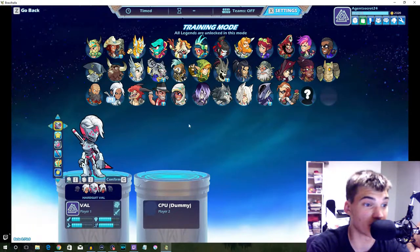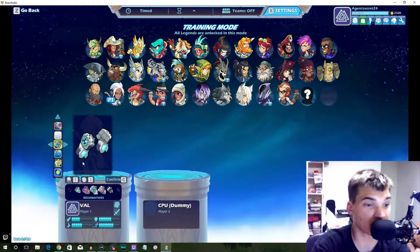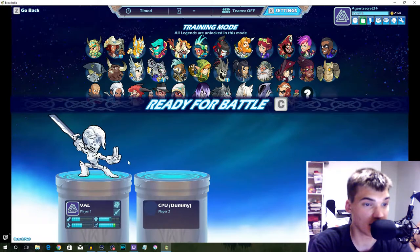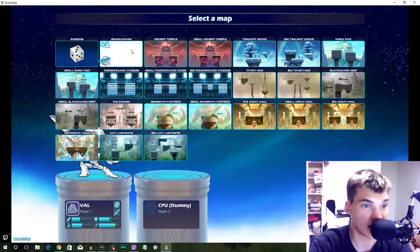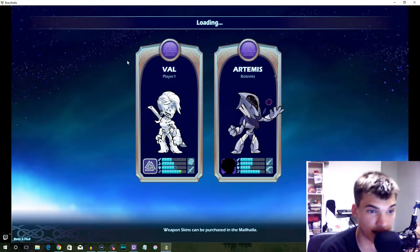This is in training mode where you have everything unlocked, because I have not unlocked everything. So we're going to go to Hardsuit Val, color white. Now for the weapons, go to the left one under the vault — go to the left one on each. And go with speed. Yeah, it looks a lot like Genji.